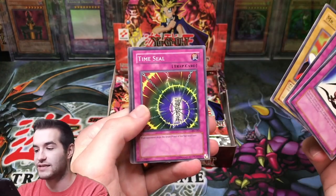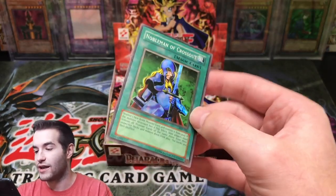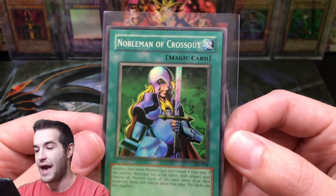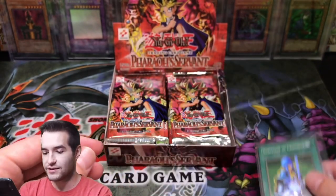Mr. Volcano, we got a Time Seal. Nobleman of Crossout right off the bat — we have a super rare card. This is a really nice super rare too, and the condition looks to be pretty awesome. Check out this unlimited magic card print. Really amazing sweet pull.